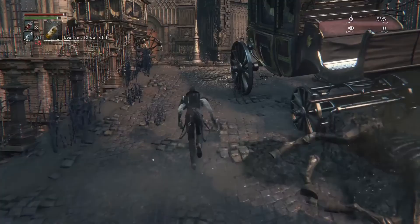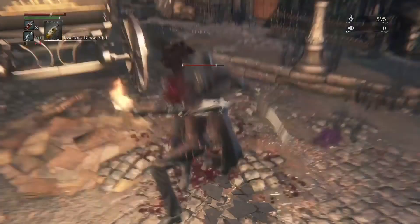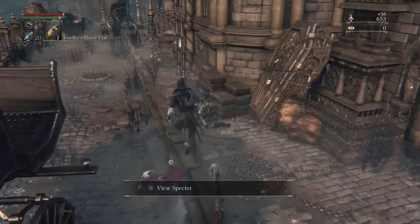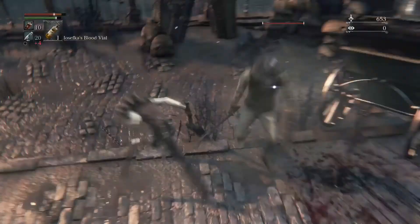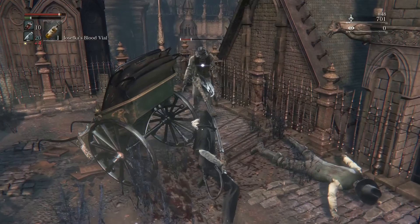Now we're going to go into the concept of parrying. Basically when you see someone about to attack, you shoot them at the proper moment, it will stagger them and you do a heavy attack on them. I'm actually not used to the Hunter's Axe. So yes, let's go through the rest of the controls real quick.